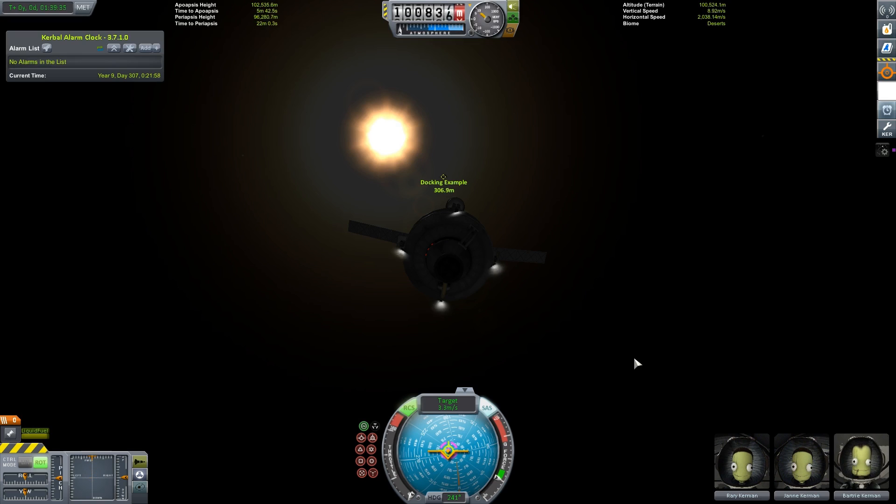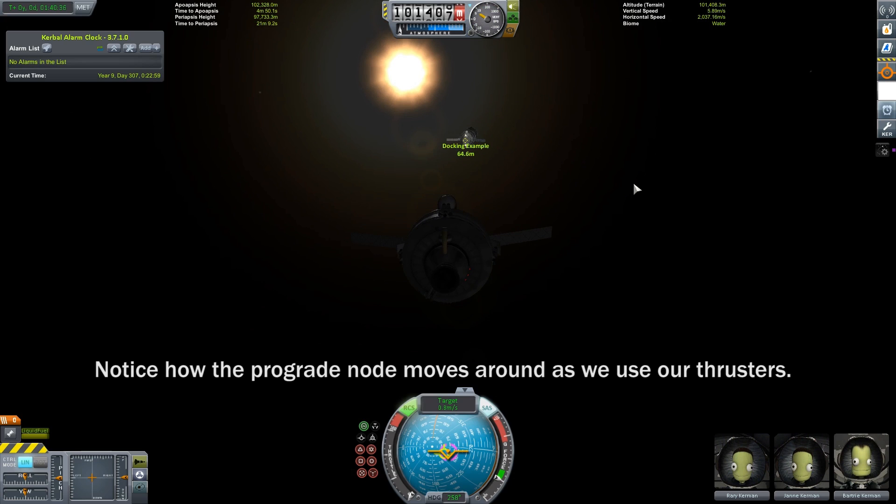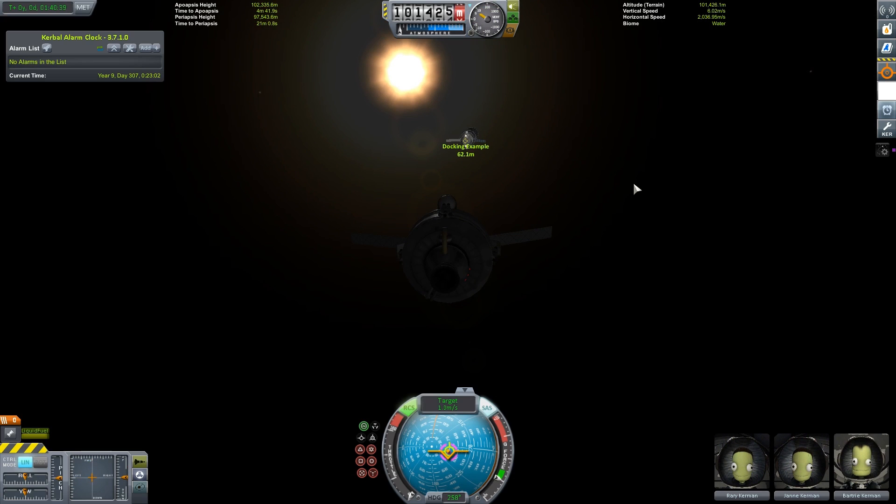I also like to orient my vessel so that it matches my keyboard. Switching to linear controls, I give a small puff of air so I can determine which direction is up, and then rotate my vessel accordingly. Once you are within about 100 meters of your target vessel you should be able to see the docking port. Right click it and select set as target. Slowly accelerate towards the docking port using the linear controls to keep your prograde on the target node.